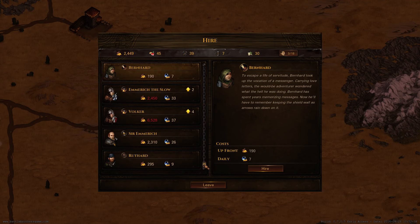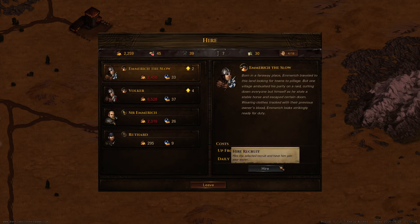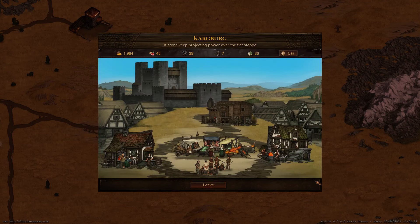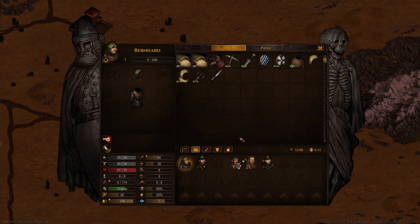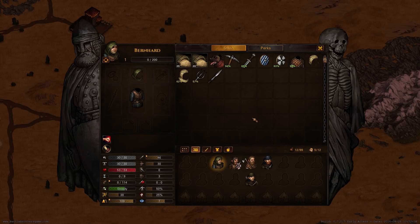Now we changed something up with the hiring and you will see it in a second — it really changes how you treat your recruits. I can't afford the expensive guys so I'm gonna hire the cheaper ones — this guy's a messenger and this guy's a caravan hand. Welcome on the team. We also added the system where you can put people in reserve, for example when they're healing, or change the formation like putting archers in the back or a guy with a two-handed weapon.